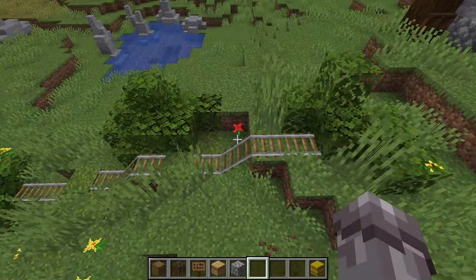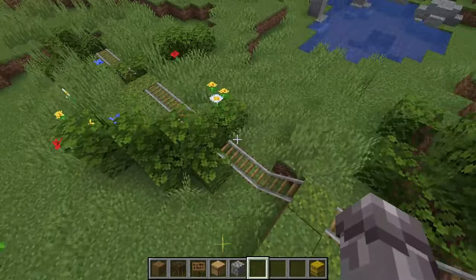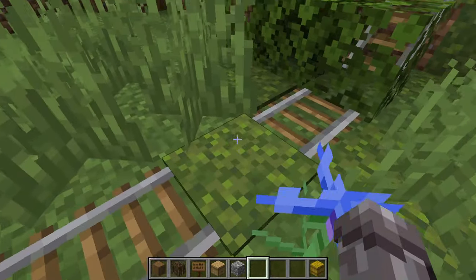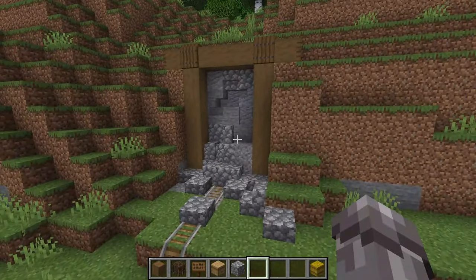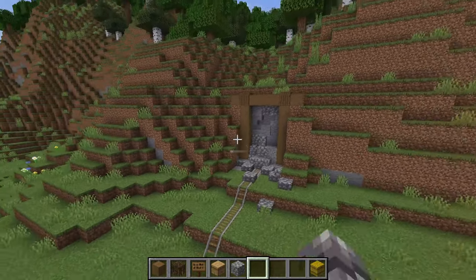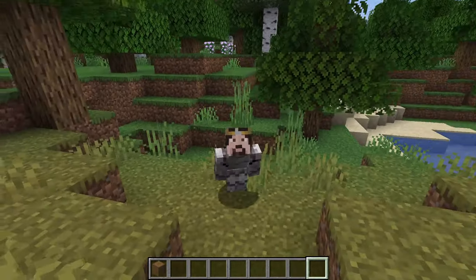Continuing with the ruined or overgrown theme, number forty-three: an overgrown minecart track. With some leaves and moss we can make a nice effect, especially when built next to number forty-four: an abandoned mineshaft. This ruined build can bring a lot of life into your world. With andesite, cobble and stone, you can make a nice rubble effect inside, with strips for your support — much better than the naturally spawning structures, though it doesn't have any loot inside.